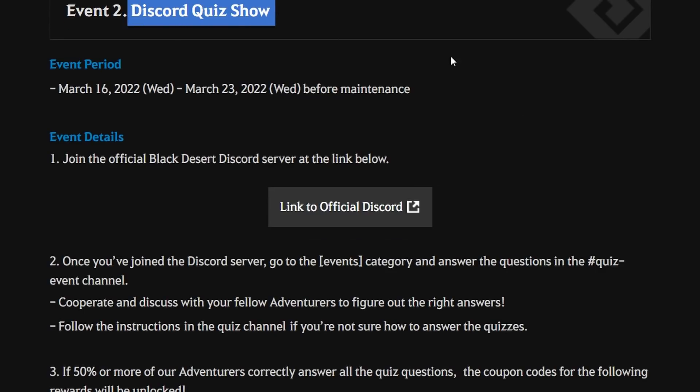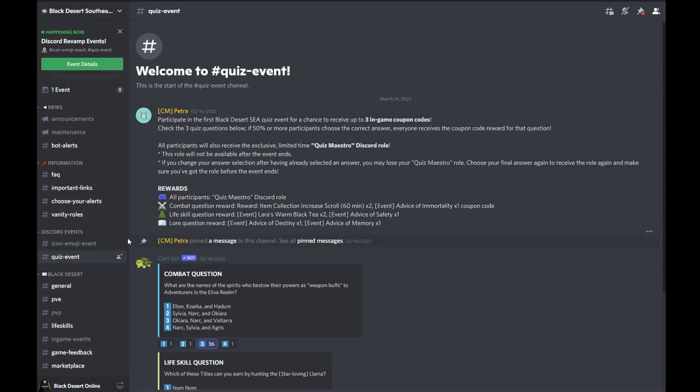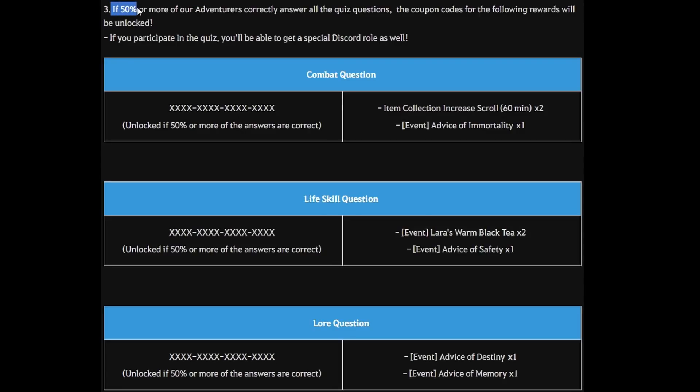The second part is the Discord Quiz Show, running until 23 March 2022 before maintenance. In the SEA Discord server's event channel, there are three quiz questions. Question one asks about the weapon buff name on Alayr Realm — the answer is number three: Okyara Nark and Valtara. Question two asks about the hunting title when hunting Layama — the answer is number one: Nom Nom. Question three asks what forced Nofer out of Drieghan into Valencia — the answer is number two: Garmot. If 50 or more adventurers answer correctly, special codes are revealed for each question.